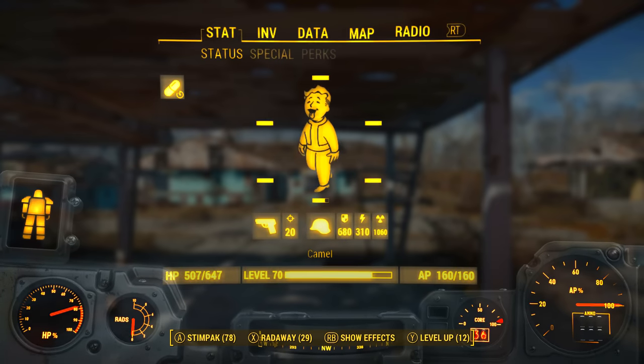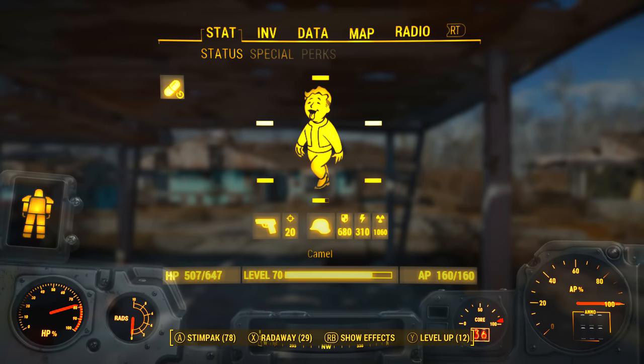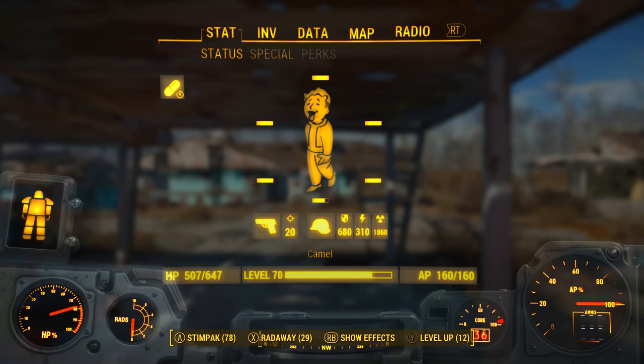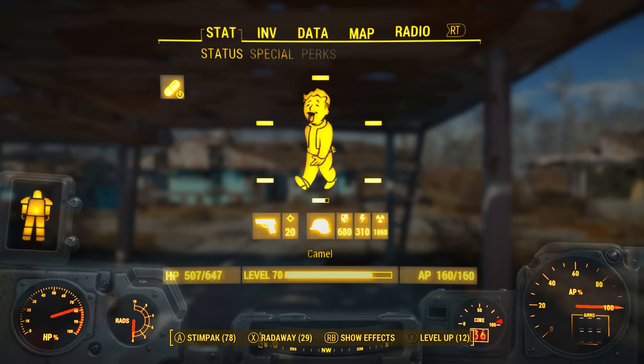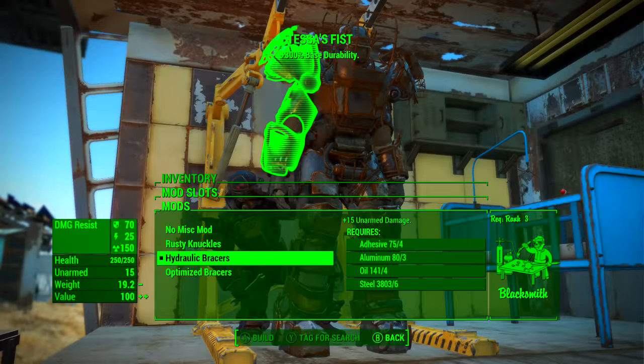The default minimum base damage of an unarmed attack is 10, and for every point of strength it increases by one. Inside the power armor our strength is automatically set to 10, so we have the unarmed base damage of 10 plus the 10 points of strength, leaving us with the minimum base damage of Tessa's fist: 20. We can increase this quite a bit by going to a power armor station.